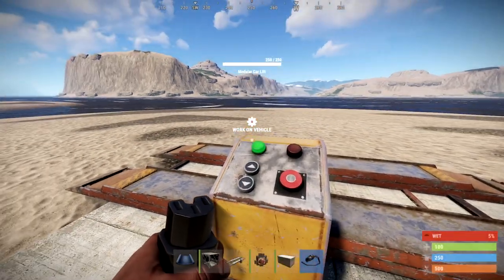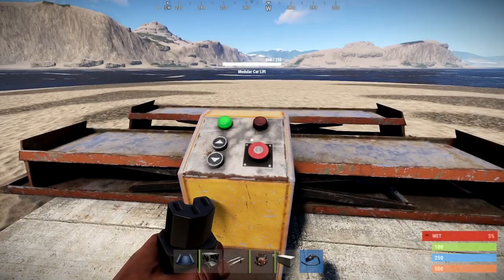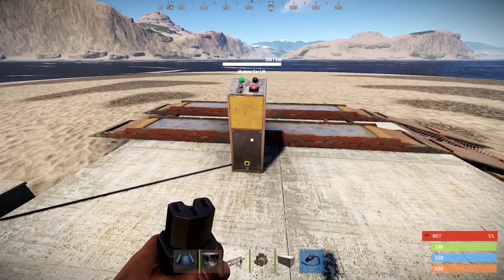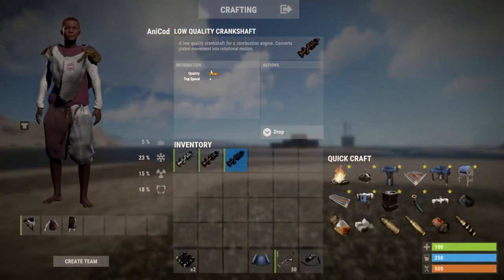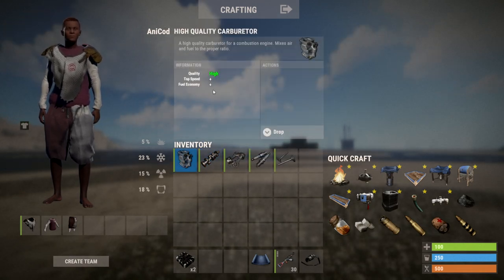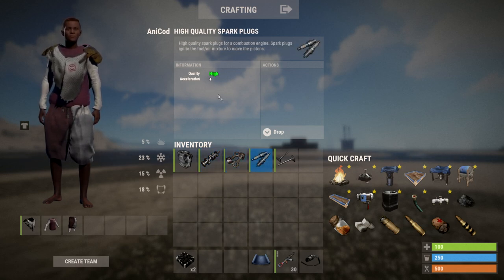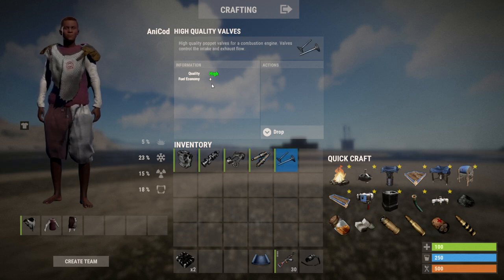So now you've got a ramp, a vehicle of sorts, and power — what's next? In order for your engine to work, there are a few components you need. They come in three variants: low quality, medium quality, and high quality. There are five parts you'll need: the carburetor, the crankshaft, pistons, spark plugs, and the valves. If any of these are missing, the engine won't start.